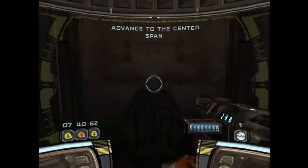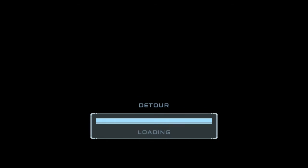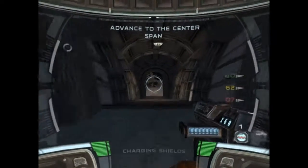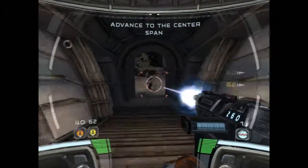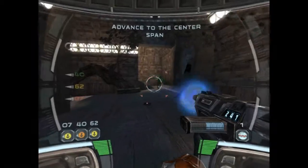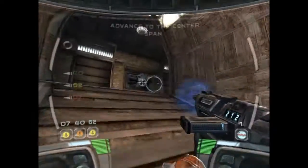6-2, taking position. If the Separatists reach the center span before you do, the city will be lost. Work! Take him out! Working on it. Step on it, Delta — we need to hold that span or it's gonna be a nightmare for the infantry.